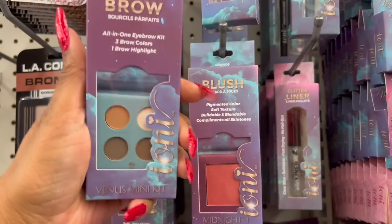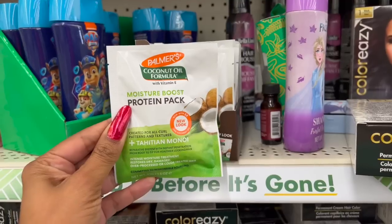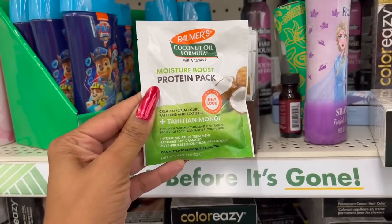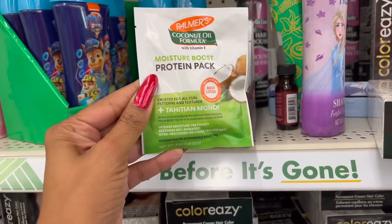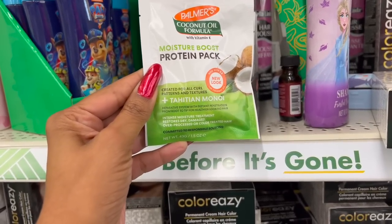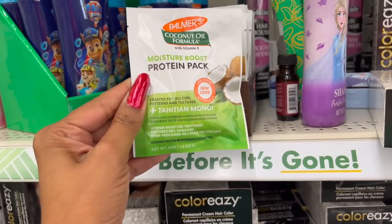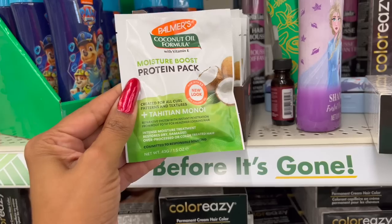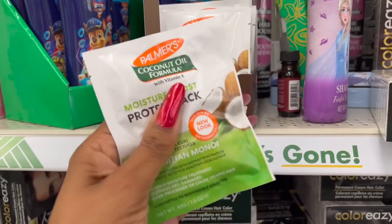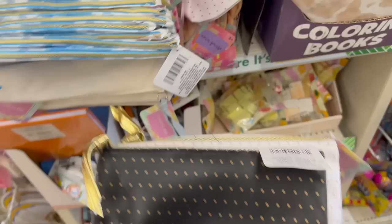They have the perfect brow as well, so that is pretty cool — they have like a new line out. Well, it's new to me. These look new too, guys — these are the Palmer's Coconut Oil Formula with Vitamin E Moisture Boost Protein Pack, created for all curl patterns and textures. It's a Tahitian Moni Reparative System with instant penetration from root to tip for healthier looking hair. It's a great deal for $1.25 — Palmer's is pretty expensive, so it might be something to try out. I have curly hair so I will definitely be picking this up.